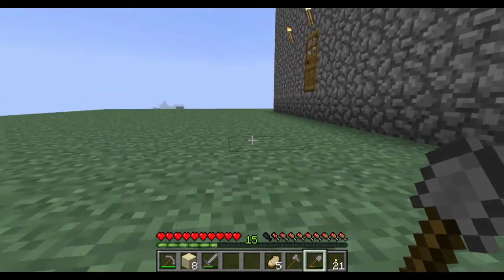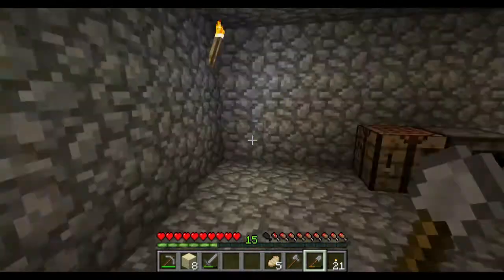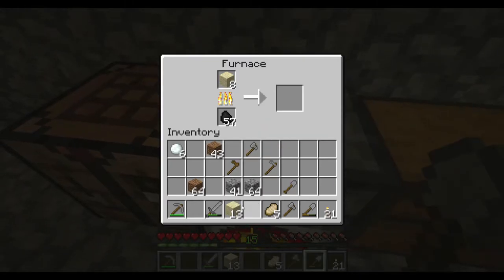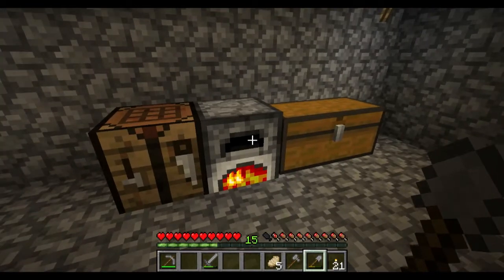Once we make our way back into my house, I'm going to open this up and we're going to go over to our furnace. Inside our furnace I already have some coal. You need coal in order to make glass blocks. Then we're going to take our sand and put it up in the top block, and you'll see that it starts to make some glass. I do have some more sand, so we'll throw it in our furnace and we can go do some other stuff while that's working.